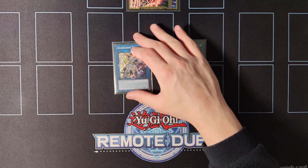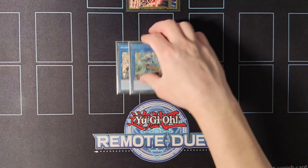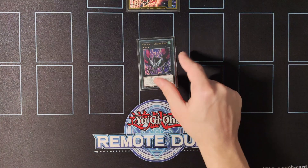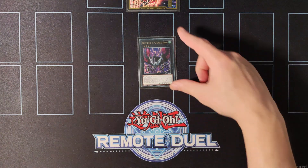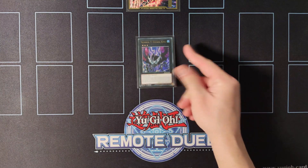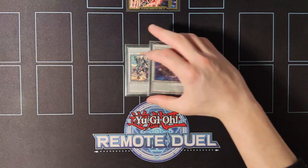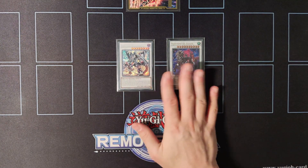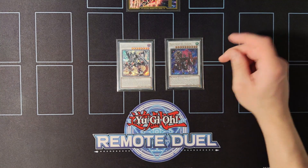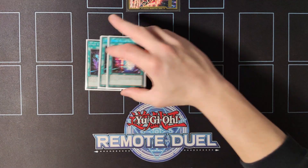For the Link 4s, we're playing a single copy of Accesscode Talker and one copy of Apollousa, Bow of the Goddess — Accesscode is especially essential going second. We're also playing a single copy of Cicada King, which we can easily make with two Scout Buggies to circumvent the insect lock — having a monster effect negate and a graveyard revival is really beneficial in grind games. For the synchros, we have a single copy of Baronne de Fleur and a single copy of Borrel Savage Dragon. Baronne is the card we usually go into to protect our combos, and Borrel Savage is great for the grind game.